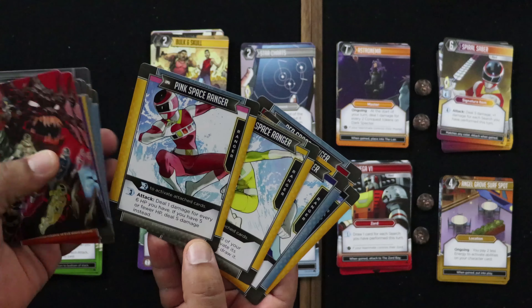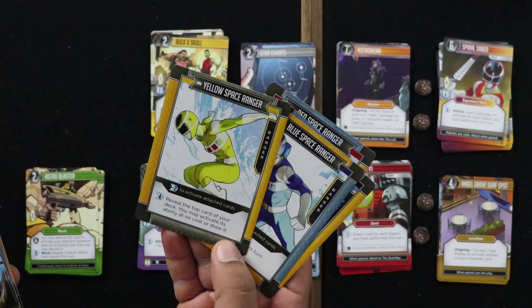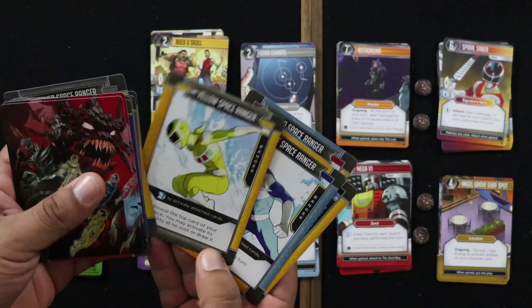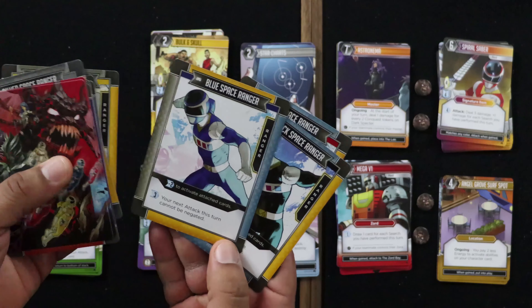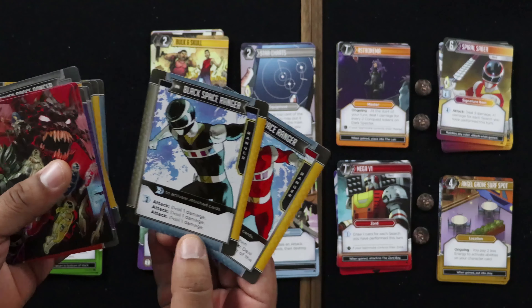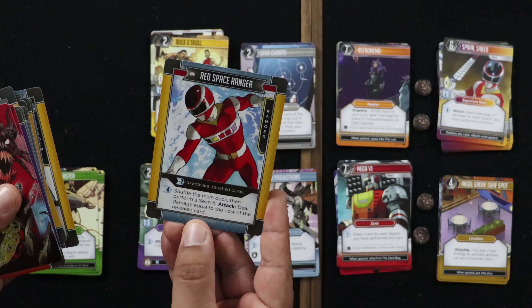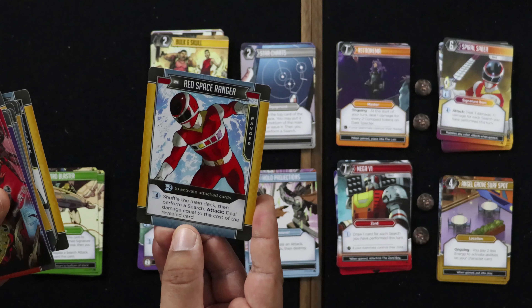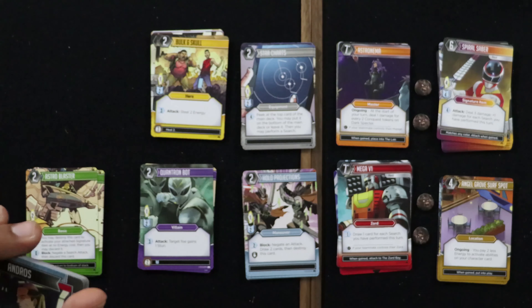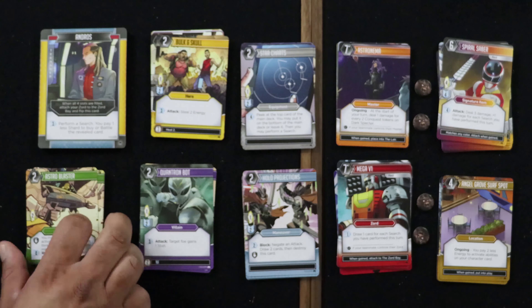Pink Space Ranger deals one damage for every six HP you have; if you have five or fewer HP, you get to deal five instead — that's really strong. Yellow Space Ranger: reveal the top card of your deck, you may activate its ability at no cost or draw it. Blue Space Ranger: your next attack this turn cannot be targeted. Black Space Ranger deals one, one, one — great especially if you can increase that damage. Then shuffle the main deck and perform a search — deal damage equal to the cost of the revealed card.